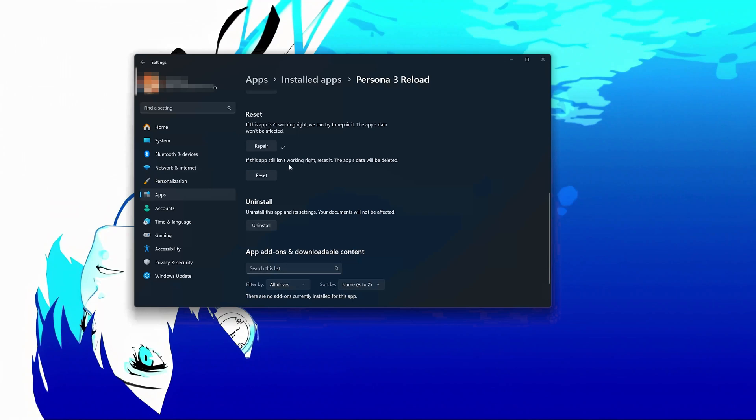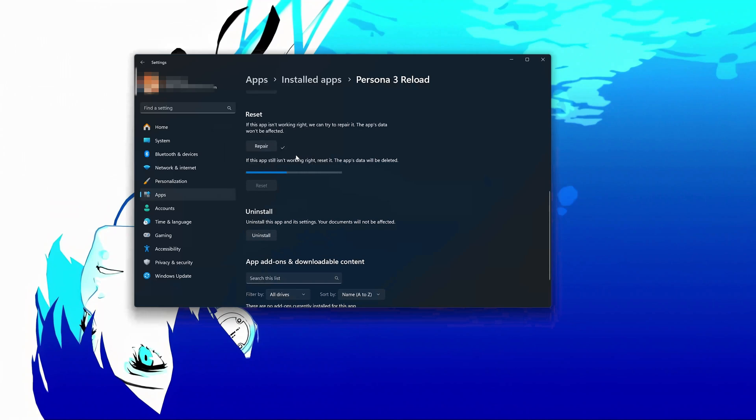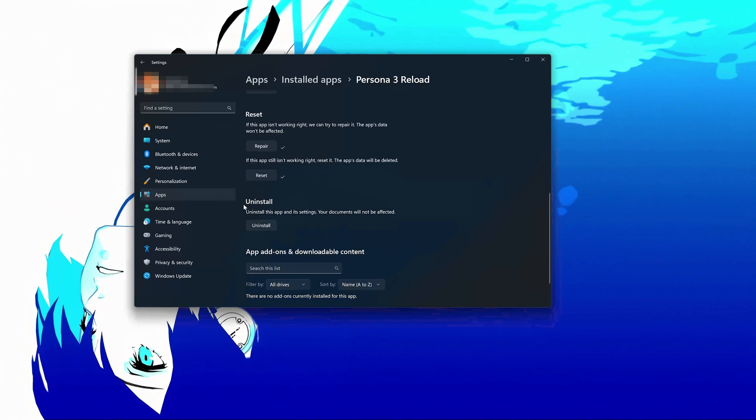If Persona 3 Reload is still not working right, reset it. Now press the Reset button. The Persona 3 Reload data will be deleted. Press Reset again. If Persona 3 Reload is still not working, you could try to reinstall it. Press Uninstall.